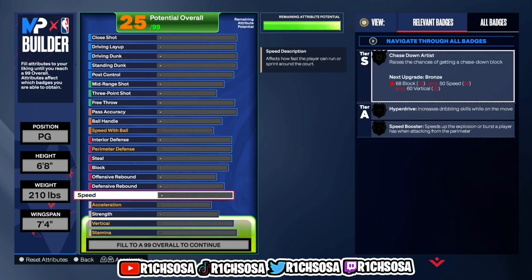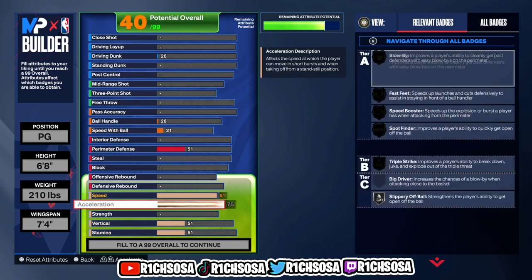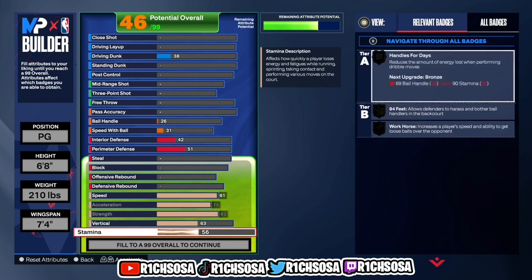Starting with the physicals, I'm going to put speed all the way up to an 81. Keep in mind the gem-rat batch — if you want the most bang for your buck, I highly recommend you follow along. Acceleration I went with a 75, strength I'm going with an 82, vertical I'm happy with a 63 but you can go 80 and above, and stamina I'm putting up to a 96. Gem-rat is still in the game, reworked into another batch, so we can technically consider a plus-four coming from our physicals.